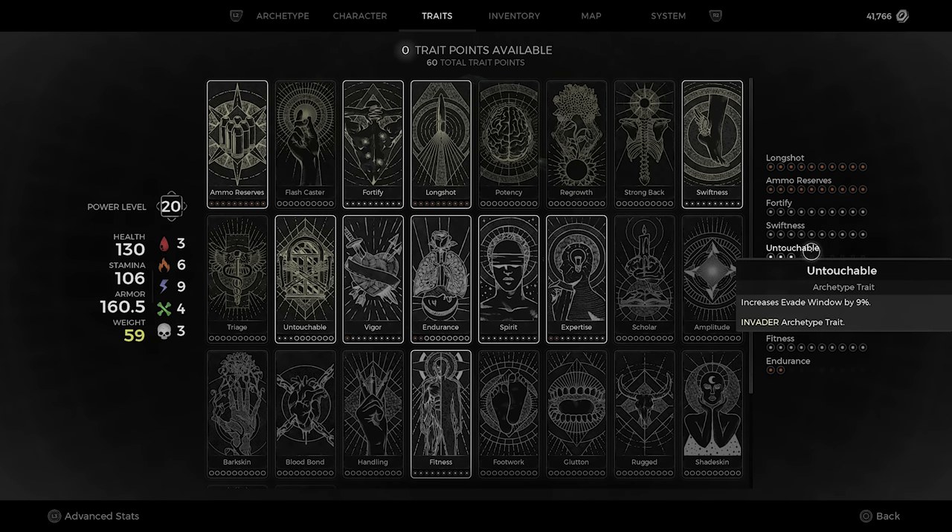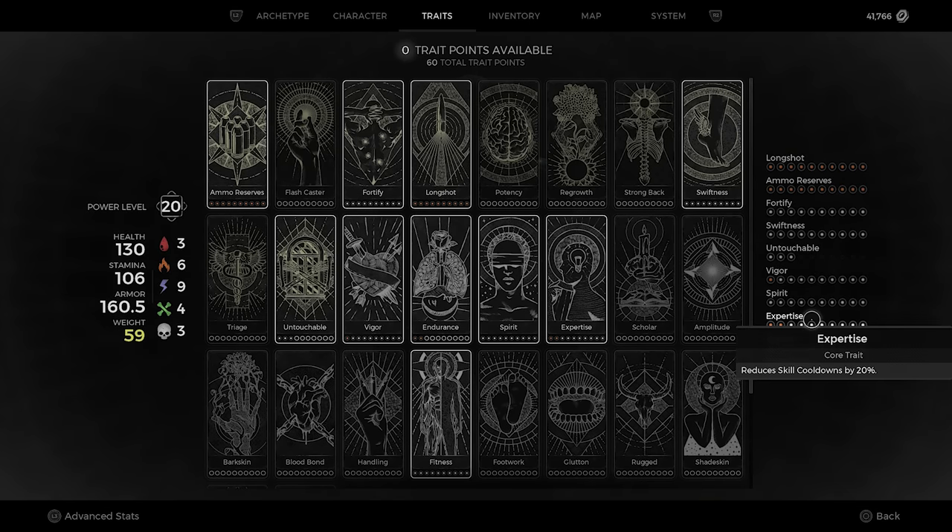For the traits: Fortify, Swiftness, Untouchable at level three — those were the leftover points. Then we have Vigor, Spirit, Expertise, and Fitness. All of these are maxed out.